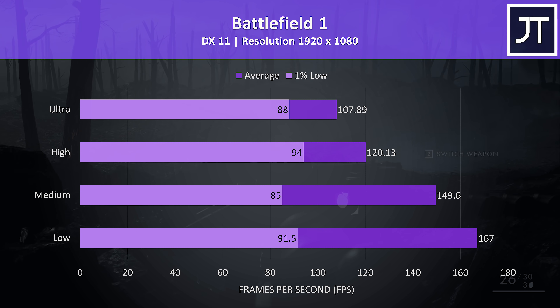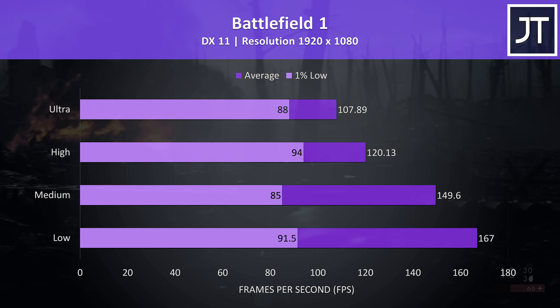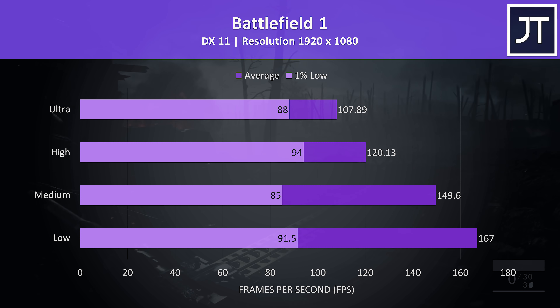Battlefield 1 was also tested in campaign mode and was performing quite well, with ultra settings still able to reach above 100 FPS, while around medium settings would be a good match for the optional 144Hz display.